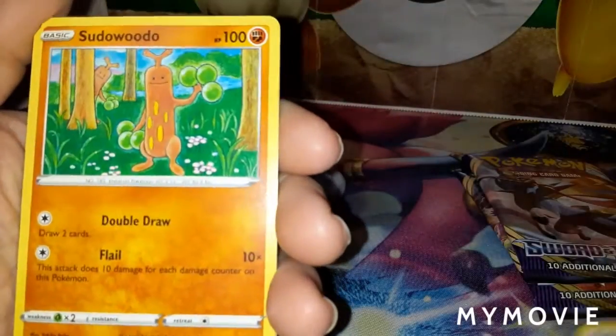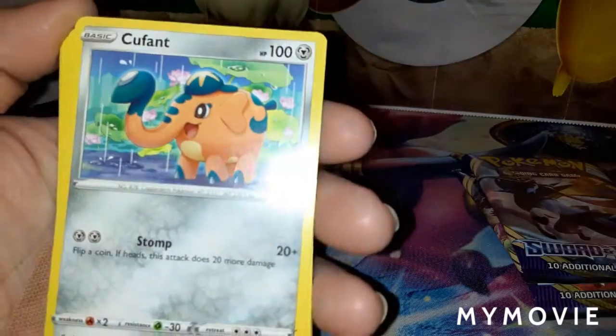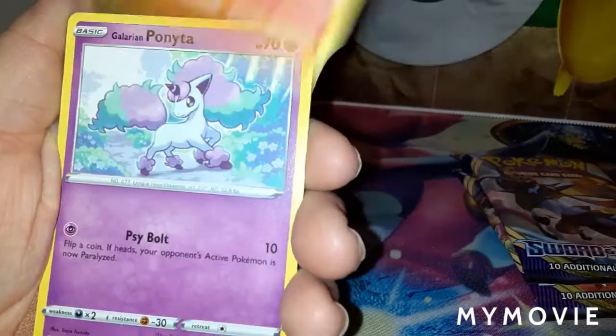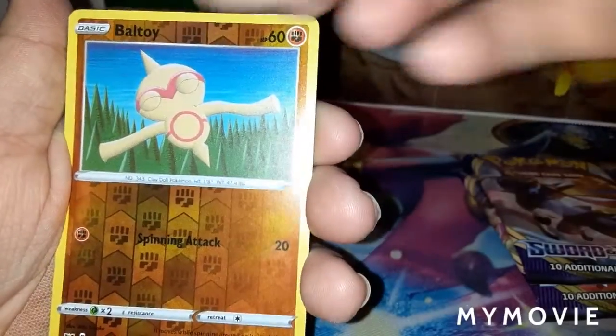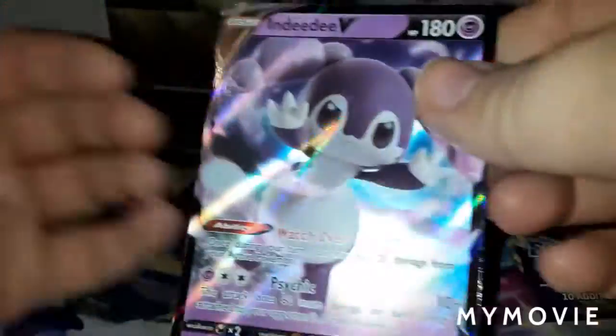Water Energy, Dewpider, Hop, Dottler, Cufant, Boltund, Salandit, Galarian Ponyta, Minccino. The Reverse Holo is Boltund, and we have an Indeedee V as the Rare!